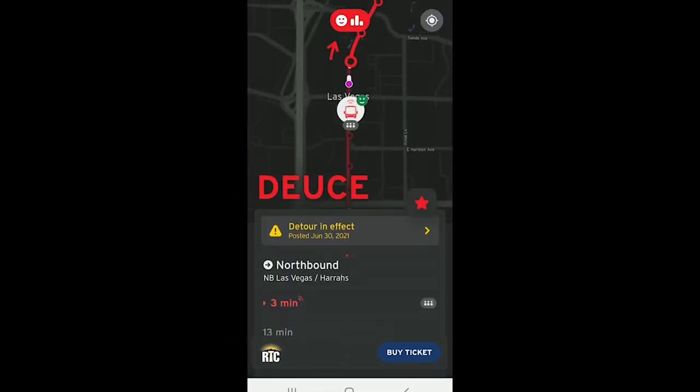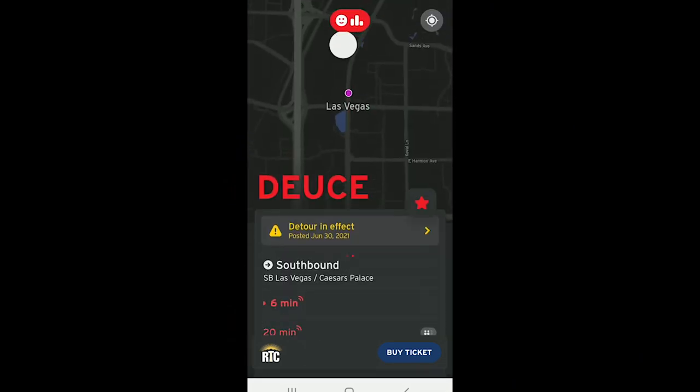But during the day, I can't recommend the Deuce enough. Another tip: download an app called Transit. It'll show you where all the buses are on the route. You can select different routes and see where each of them go, and it'll really help you plan your trip. If you want to learn more about getting around the Strip, this video up here will teach you all you need to know about riding the monorail. Thanks for watching.